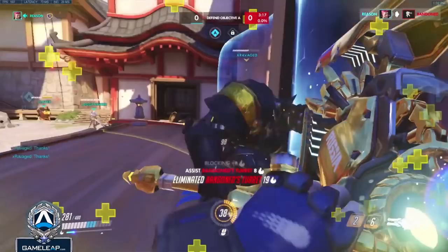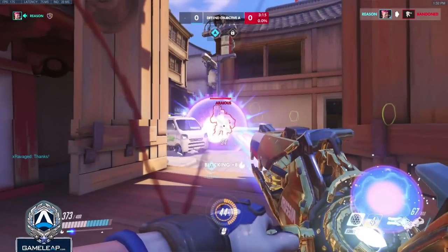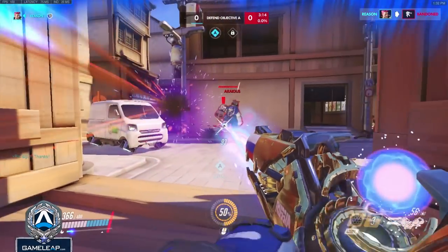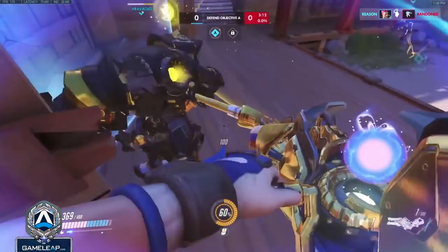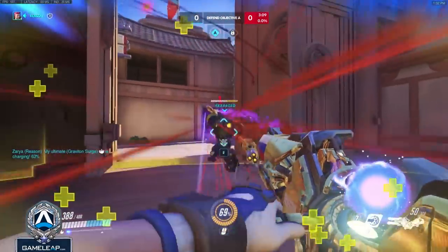We're continuing to take advantage of these shieldless opponents by constantly dealing poke damage, giving us a superior ult economy and preventing any pushes. They can't get through the choke if they already have low health when they start the push. So because the enemy team here is running no main tank, we're able to take advantage of this mishooked by their Roadhog and just push right through our own choke.